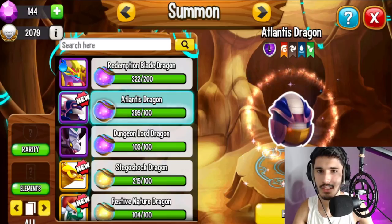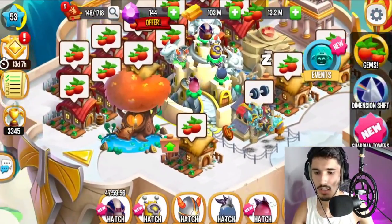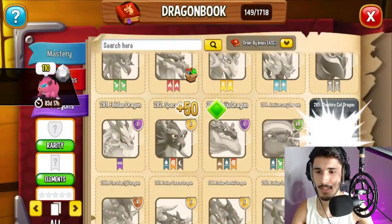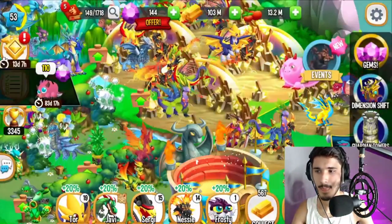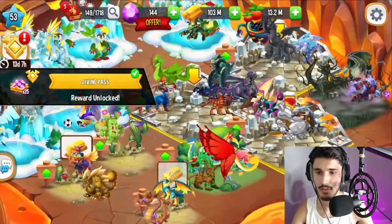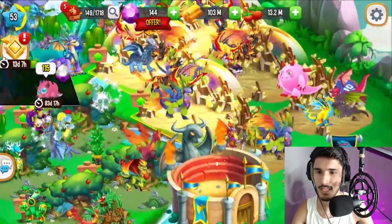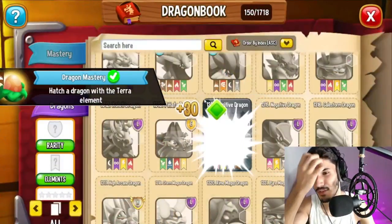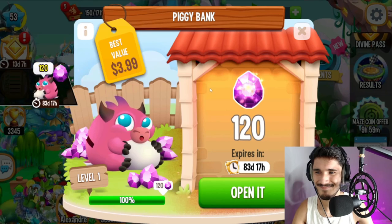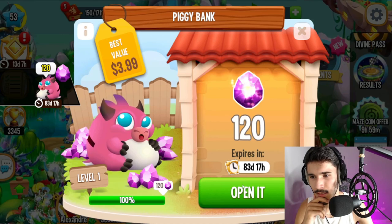You get 600 coins every six to eight hours, so just make sure to log in and do your collection. It looks like we summoned an Atlantis dragon — we might as well hatch it. We also have a cat dragon to hatch, which gives us 50 points towards the Divine Pass. We still have 13 days in the Divine Pass so I'll need to complete some challenges. We also got the Panzer dragon to hatch.